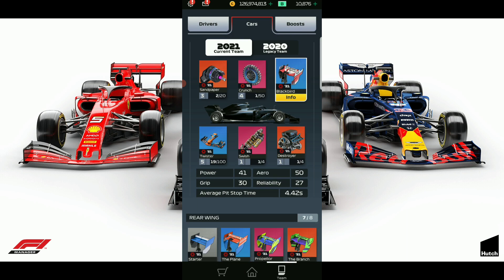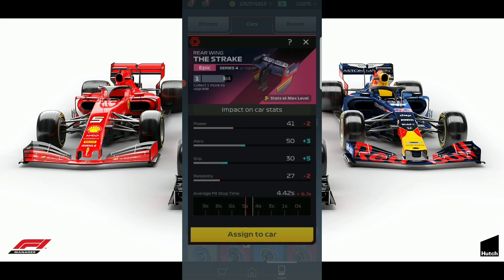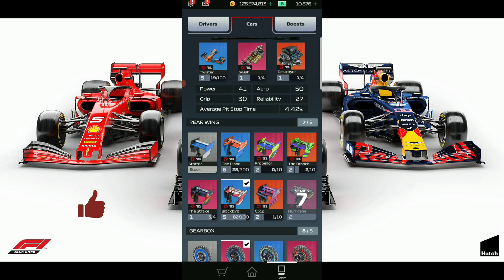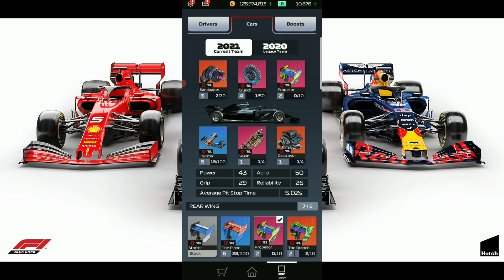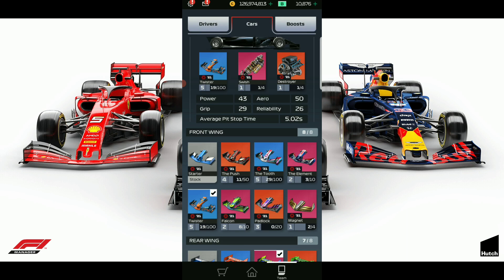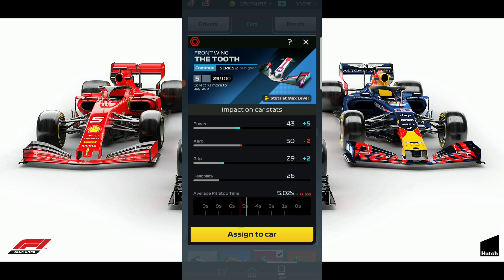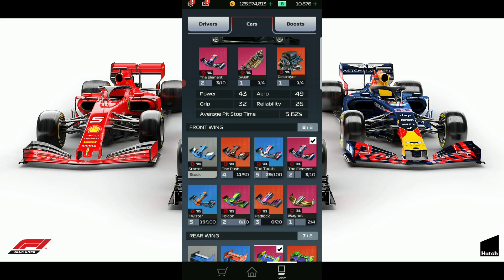That gear would be the best one to use. For the Series 3 rear wing, the fastest pit time option is Series 4, so we need one of these wings. One is plus two reliability and the other is plus four reliability at 4.7 — we want to keep that pit time as low as possible, so we're looking for Series 3 parts with the lowest pit time.